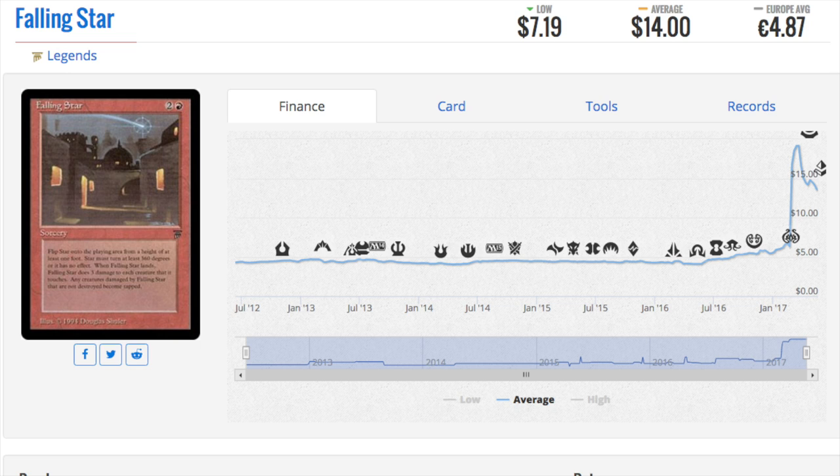In 2015 these cards were exceedingly cheap. Looking at Falling Star - in 2015 and even 2016 and 2017 it was around a two to five dollar card, but now it's a $14 card. This is the type of card you can expect to find in bulk. Falling Star has never been a good card - it is a rare from Legends, but even the worst cards in Legends can be worth more money as rares. I have tons of these in bulk and I have to go through them.